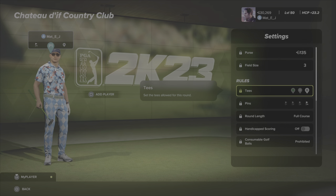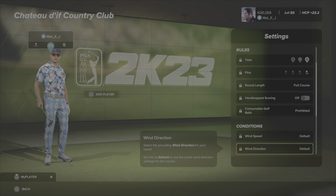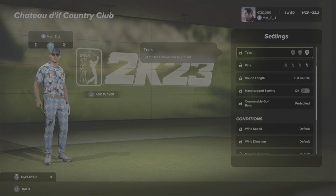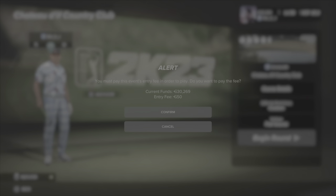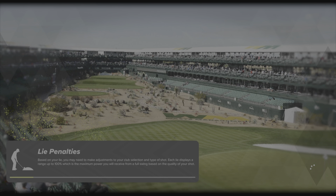I've chosen the black tees and pin set for the Sunday pins as always. Everything else I've left to default as the designer intended. Let's get out there and give this a go. Yes, I want to pay my entry fee — yes, a 10-credit transaction can be taken.